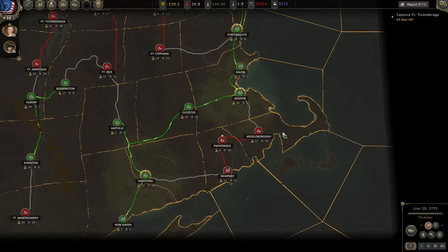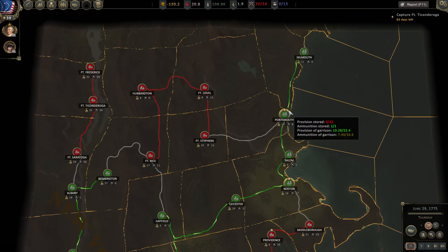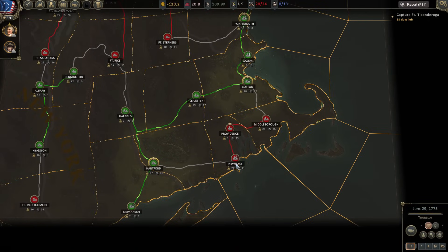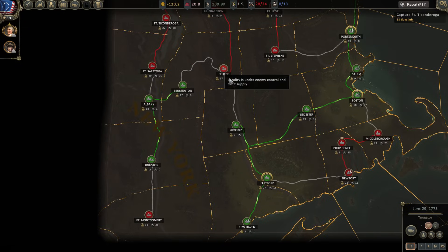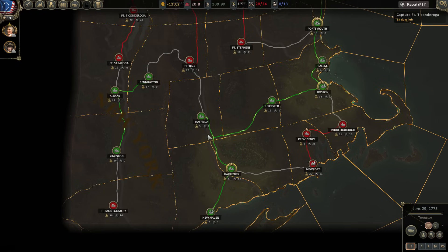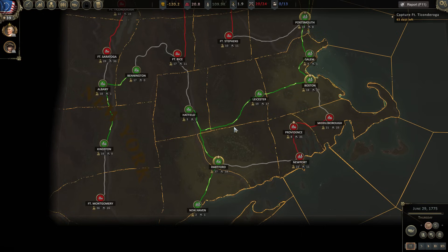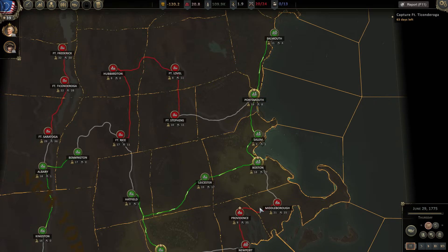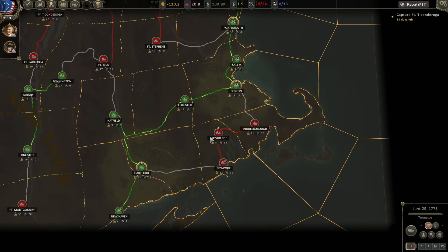Some things you guys mentioned were the supply network, which actually, last time around since we took Portsmouth, is working pretty well for us. The only major problems are Providence, Newport, Middleborough, and Fort Rice. Hatfield develops almost nothing and it's really not crucial that we hold it — actually one of the worst territories besides New Haven. We really want Middleborough, Providence, and Newport. Those are so good for supply, so we're going to work on that today.